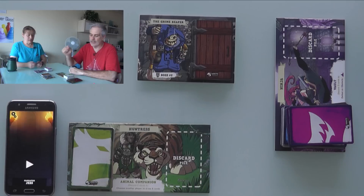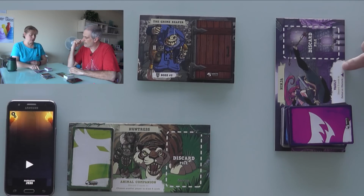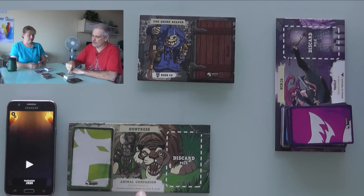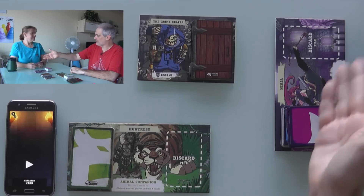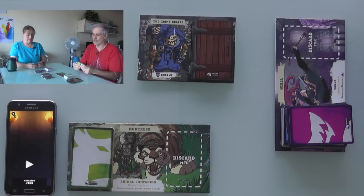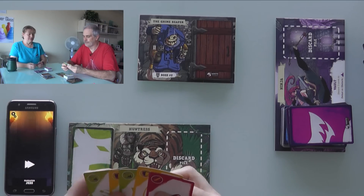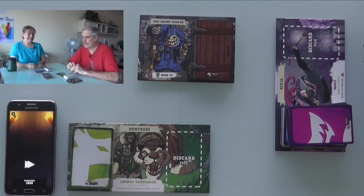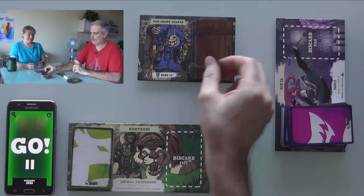We're thinking of a strategy: I give Jen my whole hand so she'd have 10 cards and I draw back up to 5, giving us more flexibility. The timer starts: 3, 2, 1, go!